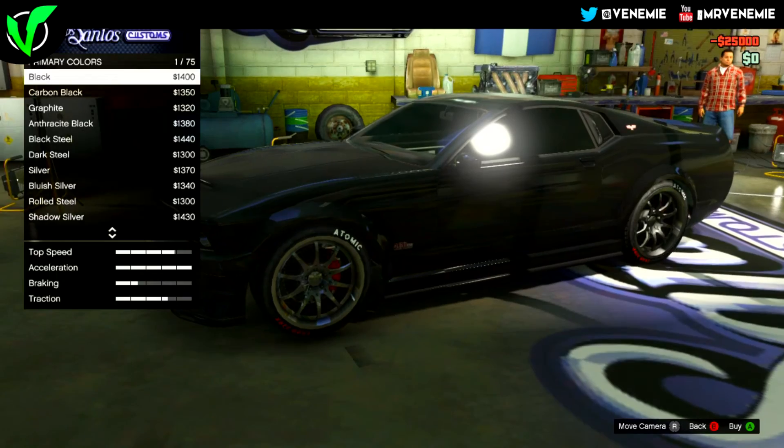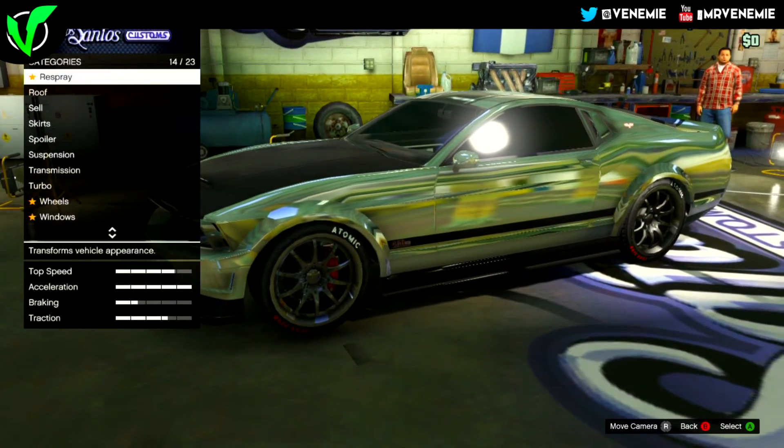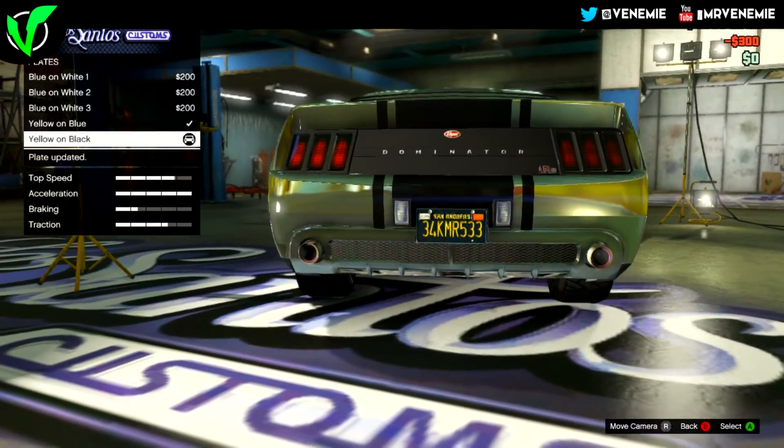First off, all you want to do is grab a car with a primary and secondary colour and bring it over to any preferred paint shop. When you get inside, go down to the respray option.